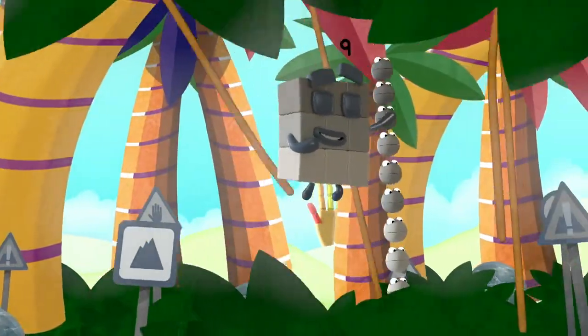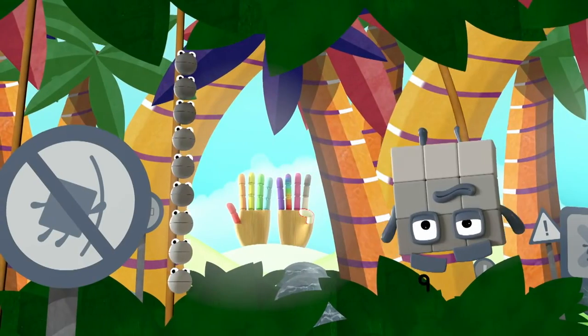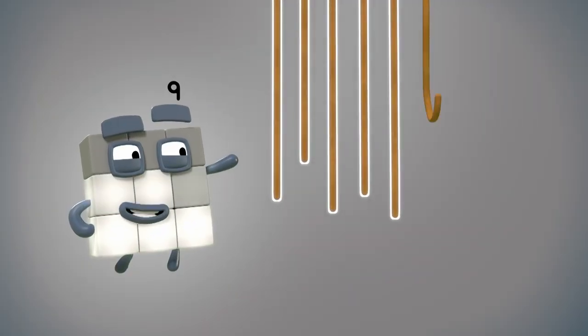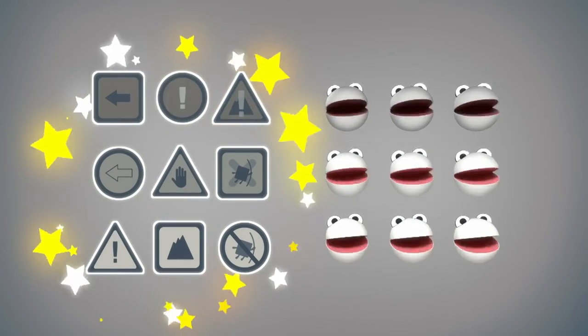Nine number blobs and me, counting everything we see. Swinging through the vines, ignoring all the signs. Nine number blobs and me. One, two, three, four, five, six, seven, eight, nine. Nine vines. One, two, three, four, five, six, seven, eight. Nine signs. Nine number blobs and me.